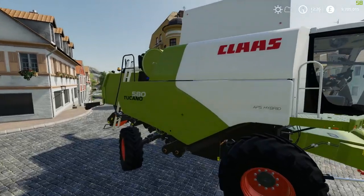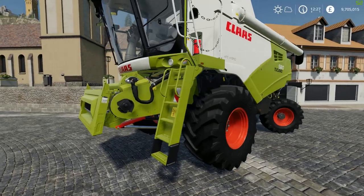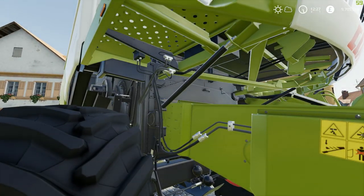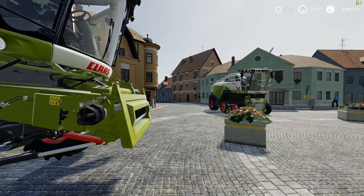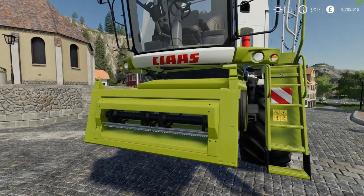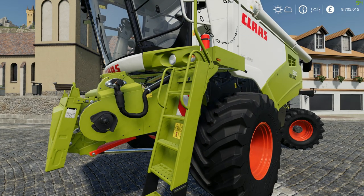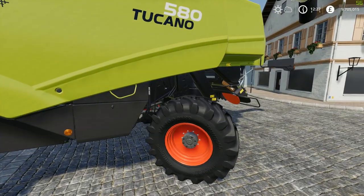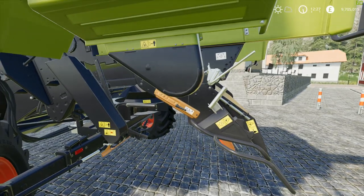This is the Class Tucano 580 — I've got it unfolded so you can see what it looks like when it's open. Once again the same story as the tractors: the amount of detail Giants have included is phenomenal in this pack. The Platinum Edition is usually our first insight into the next game, so the quality we're seeing here is usually what we'll see in FS21. All the cables, stickers — we can zoom in and actually read them clearly in HD. That's really phenomenal.